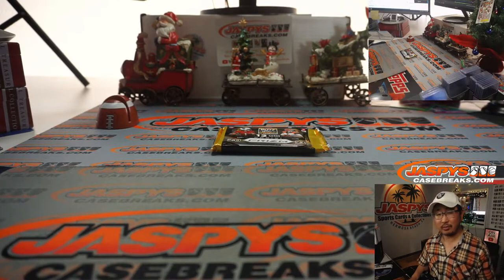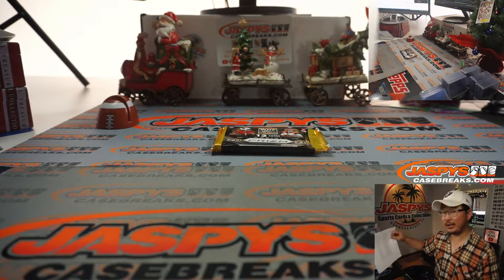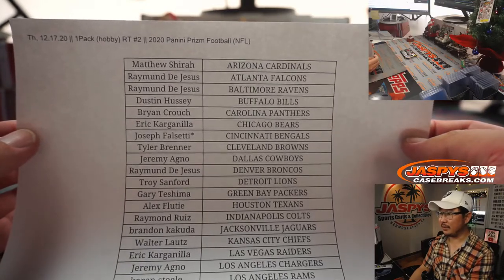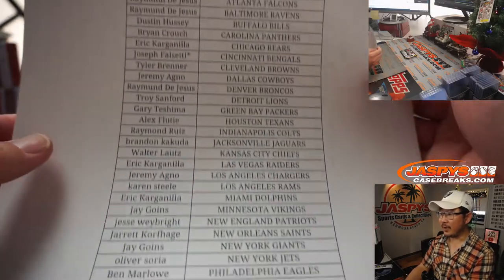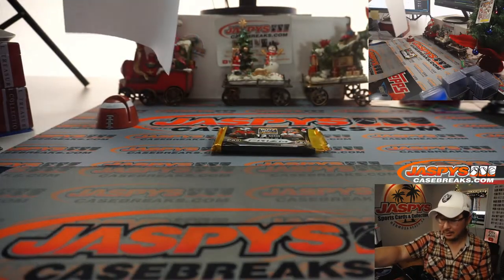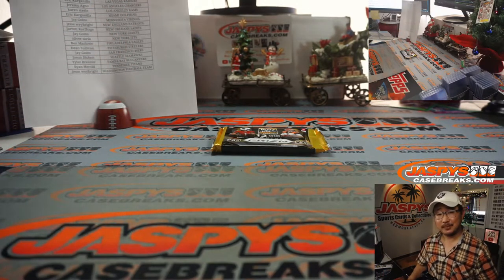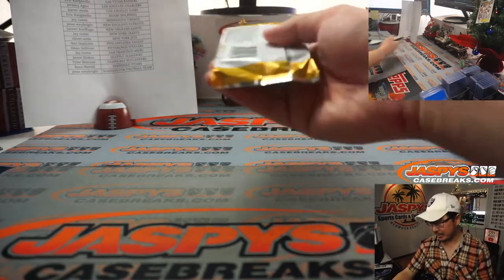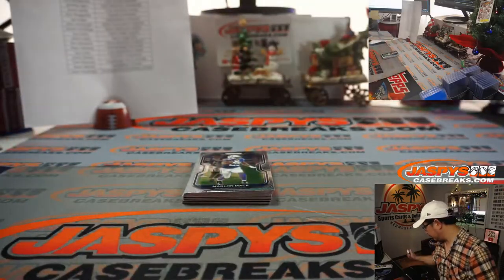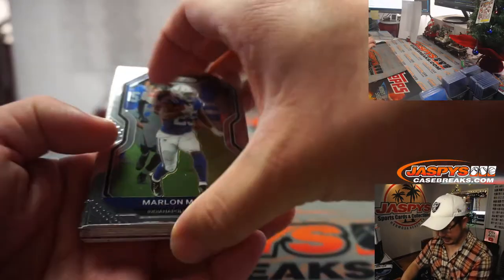Josh, are you local? If you get hits you can arrange for local pickup — we've got a number of customers that do that. There's the final printout right here. Just give us a heads up beforehand by hitting the support button on jaspyscasebreaks.com, and usually it takes a day, two, maybe three depending on the break to get that prepared for you. If you reach out to us they'll be able to give you a time frame.